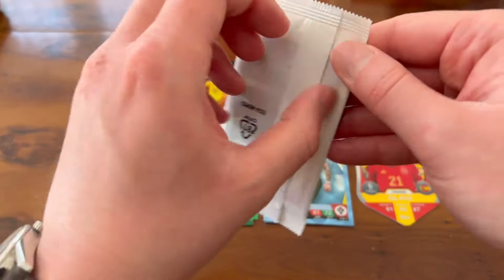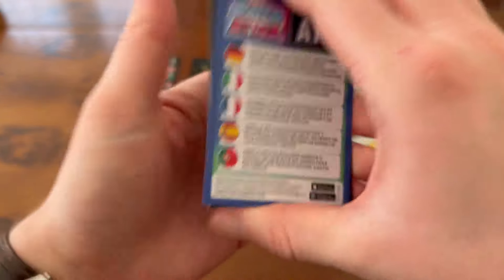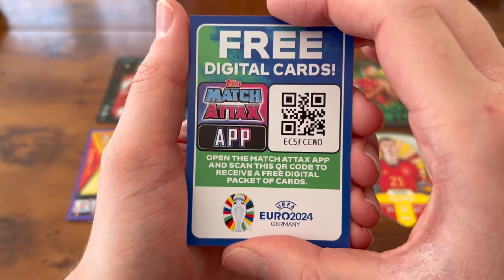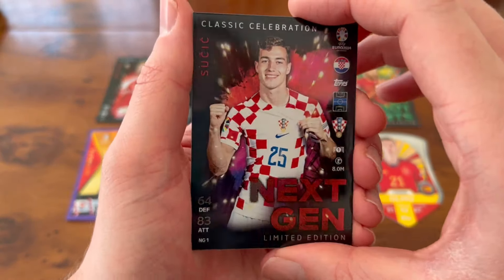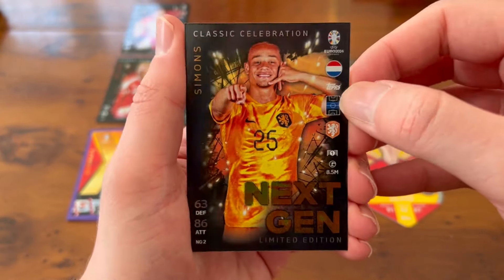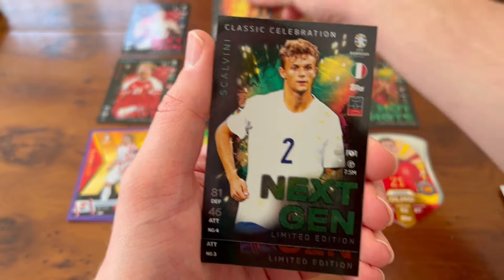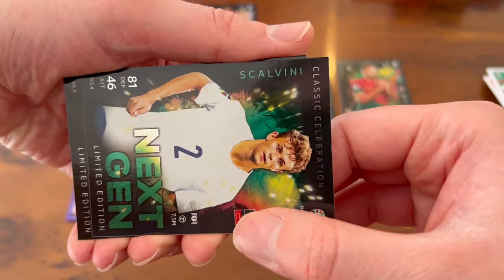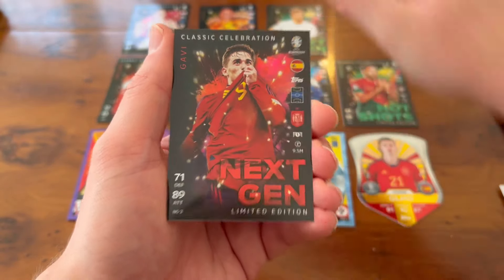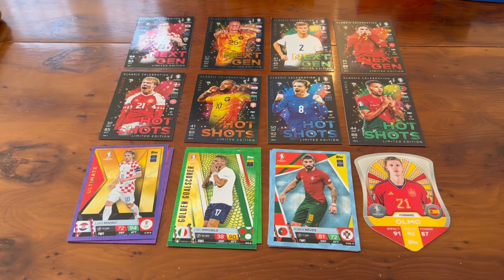Time for some more limited editions from tin two — no relics in this one, but let's take a look. We have a QR code, then a Next Gen Šukić for Croatia — he's been linked with Newcastle in the summer, would totally take him. A Next Gen Xavi Simons of the Netherlands national team, killing it on the wing in Germany at the moment, could be a big player for the Netherlands. Scalvini for Italy. And we finish off with Gavi — impossible to not put Gavi in the Next Gen scene. The guy is still incredible and I think he's going to bounce back big time. No relic hiding in that one, but we have one more tin to open.